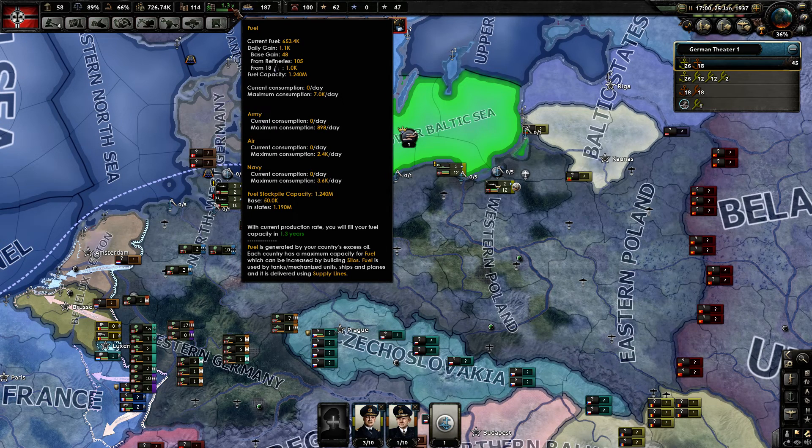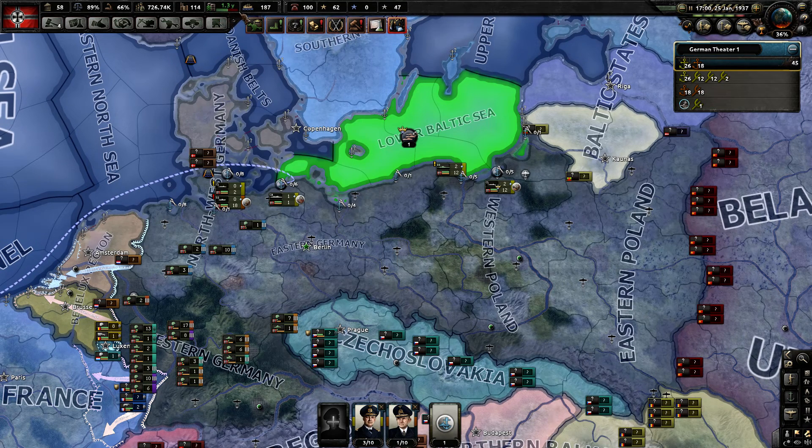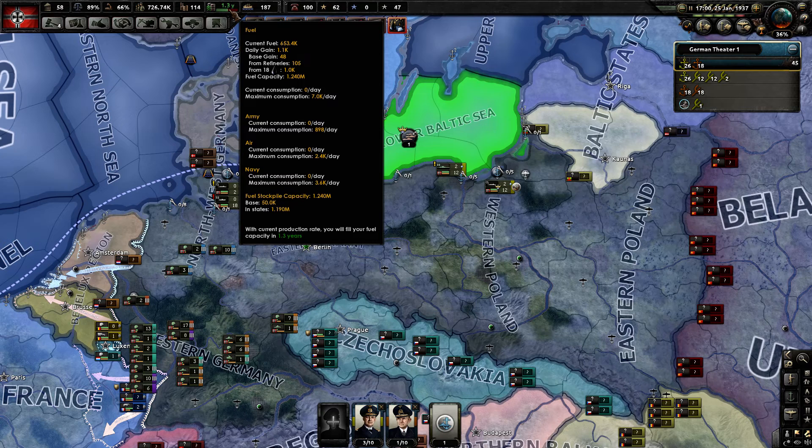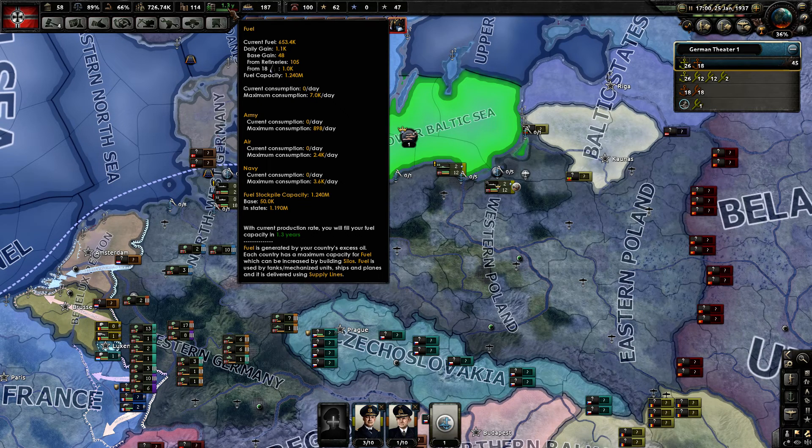Fuel is a new concept that has been added to Hearts of Iron 4 with the Man the Guns DLC. As you can see here, it shows some oil barrels and a status bar. When the status bar is green, that gives you a quick idea about how much oil you have in your total fuel supply.